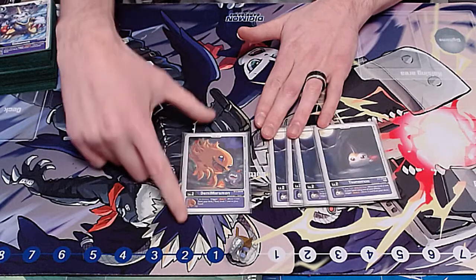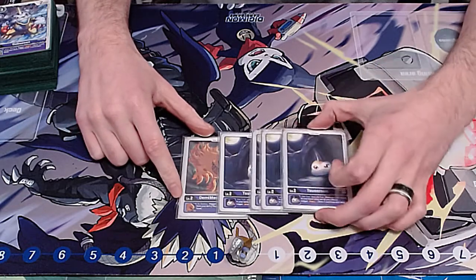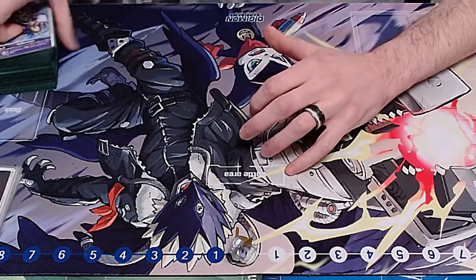For the fifth egg, we have Demi Maromon. This is arguably the best egg in purple, but this deck specifically gets a lot of value out of the Sunomon. So that's my egg lineup onto the level threes.